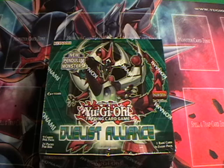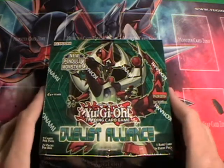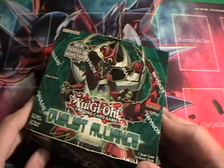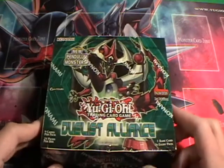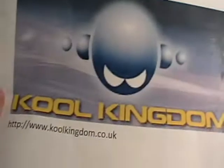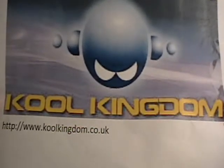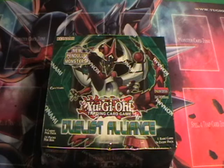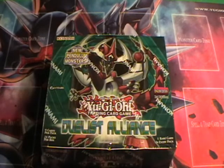Hello and welcome to another Zack Carnage video. This time we're going to be taking a look at the Duelist Alliance box for the Yu-Gi-Oh trading card game. This is a box with a lot of great cards including Shadal, Satellite, Burning Abyss, and a ton of new Pendulum monsters like Odd-Eyes Pendulum Dragon on the front. This box was sent to me by Cool Kingdom, so go ahead and check them out at www.coolkingdom.co.uk — the link is in the description. Let's go ahead and open this up.